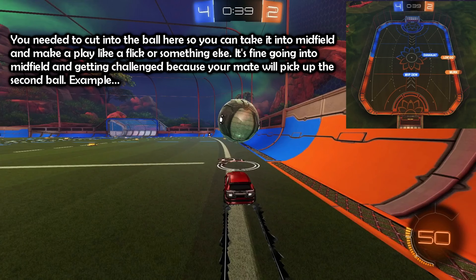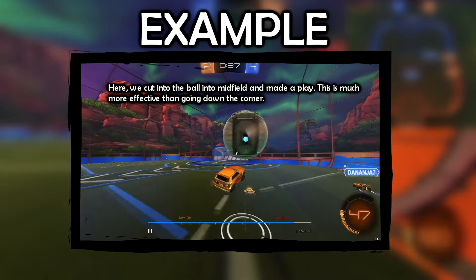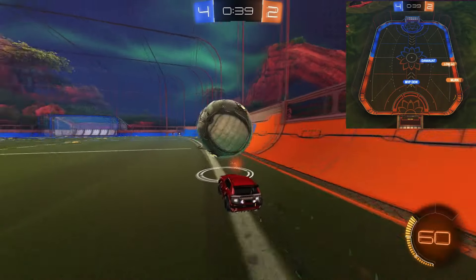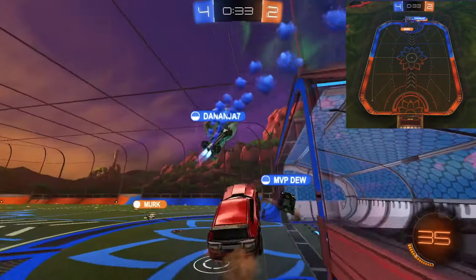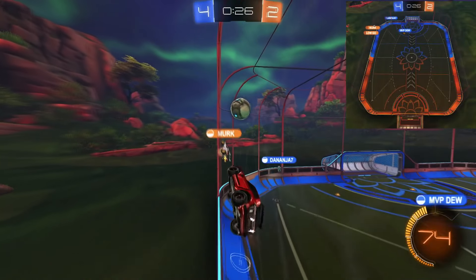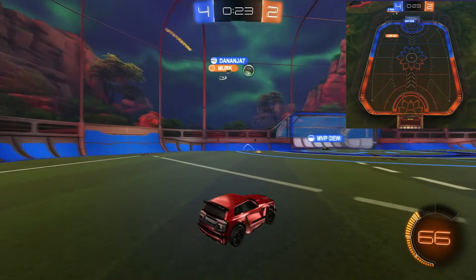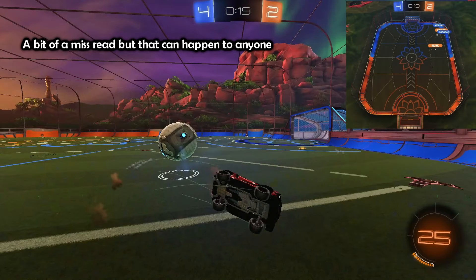You need to cut into the ball here so you can take it into midfield and make it play like a flick or something else. It's fine going into midfield and getting challenged because your mate will pick up the second ball. We cut into the ball into midfield and make it play — this is much more effective than going down the corner. A bit of a misread, but that can happen to anyone.